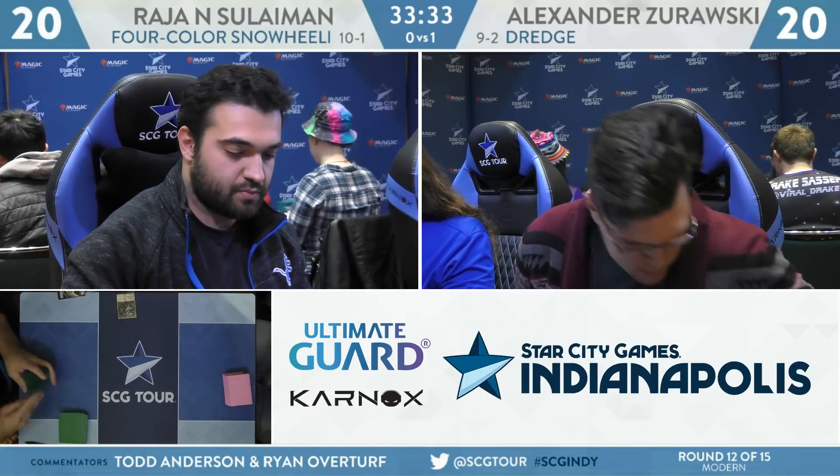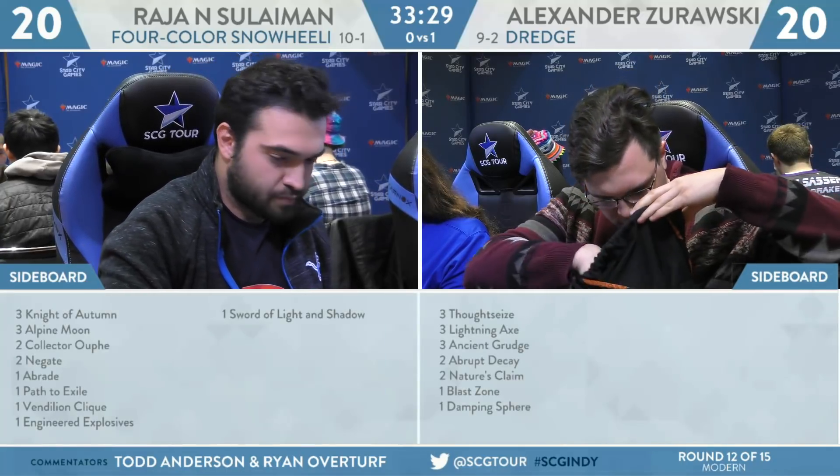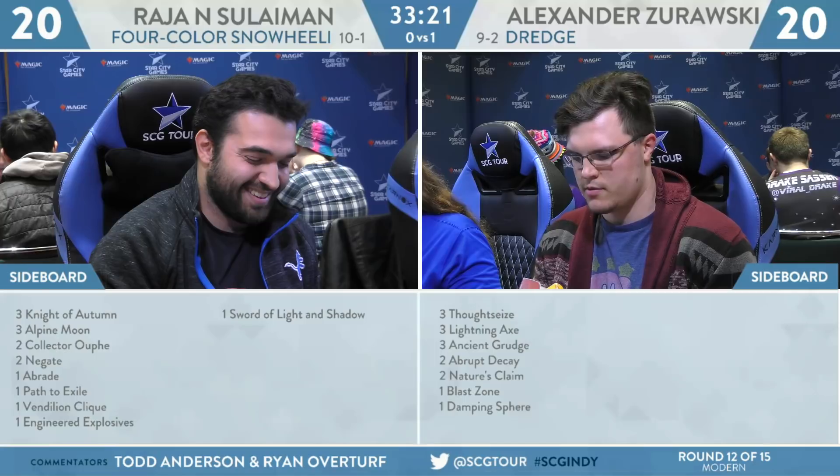I wonder if he drew Saheeli Rai off of the Ice Fang — that would be pretty unfortunate. Perhaps a mistake — I didn't actually see the draw for the turn, it was after a fetch. He could have had an extra look to try to combo on his turn. What's the value in holding on to the Ice Fang until your opponent's turn? Just because it has Flash doesn't mean you have to cast it at the slowest speed.